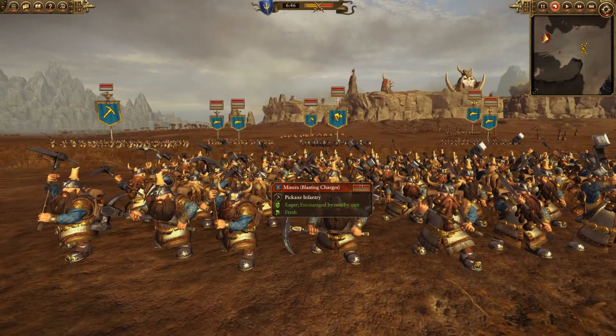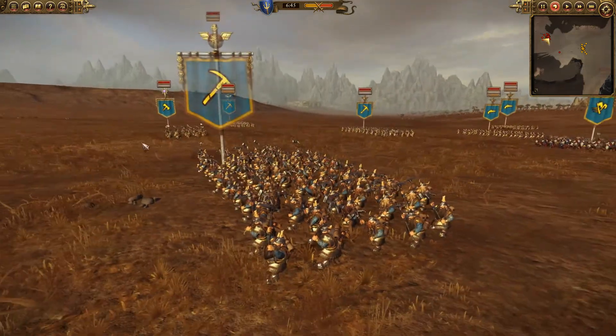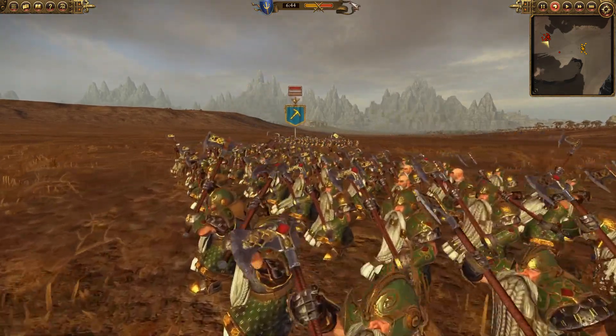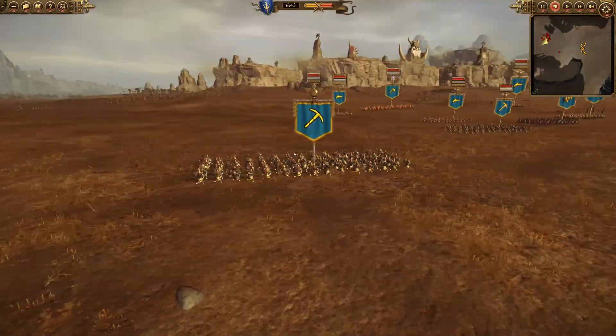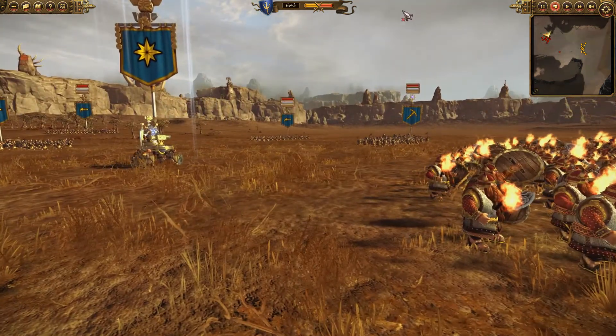Right behind the Ironbreakers we've got some regular miners armed with blasting charges, designed to blow up anything that comes near them. And then the Grumbling Longbeards on their flank - very old Dwarven Warriors, very good on the defensive and offensive. Some more blasting charge miners on the other flank, and over here even more regiments are running around. The Warriors of Dragonfire Pass, with flaming attacks - very nasty against regenerating units, but luckily I hadn't brought any of those.